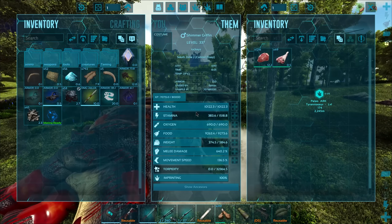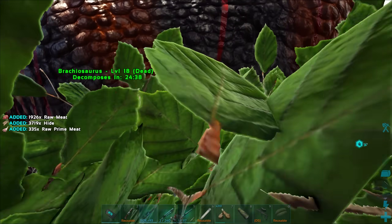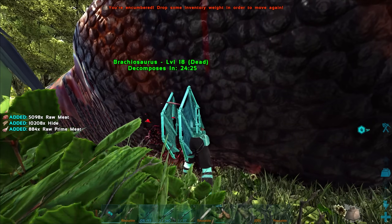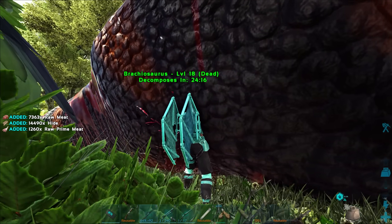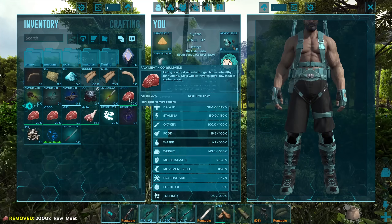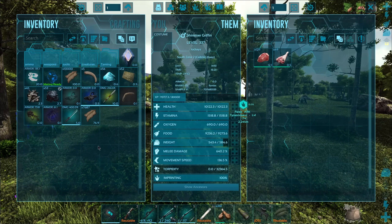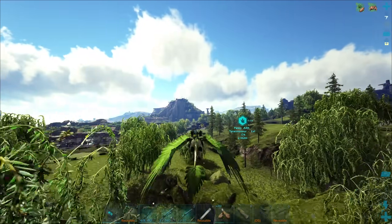Let me use the chainsaw on it to get the ultimate amount of hide. I've been getting tons of comments recently to make a little hide farm, which I probably will end up doing because hide is honestly the one thing we are constantly out of — that and wood. Maybe just a little Bracky hide farm would be the best way to do it. Do baby Brackies give a lot of hide? I think they might. That's insane — all right, I have enough to craft another saddle now.